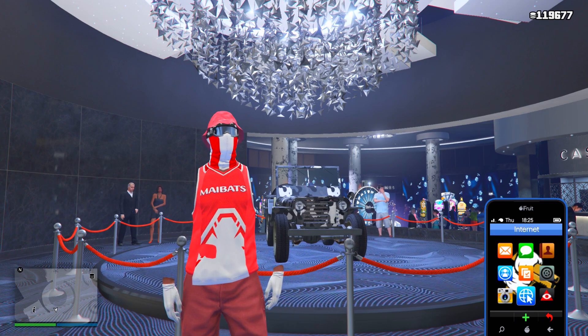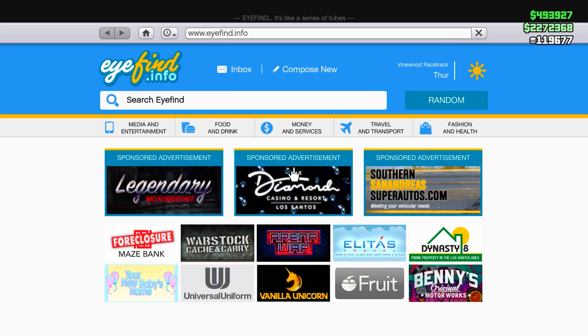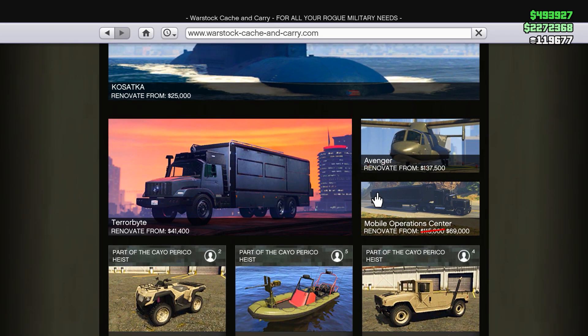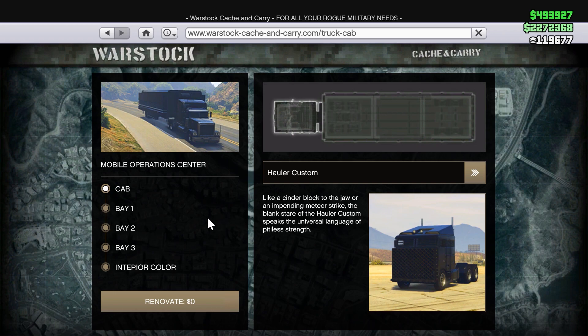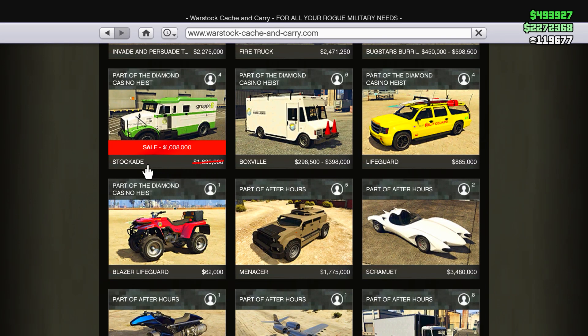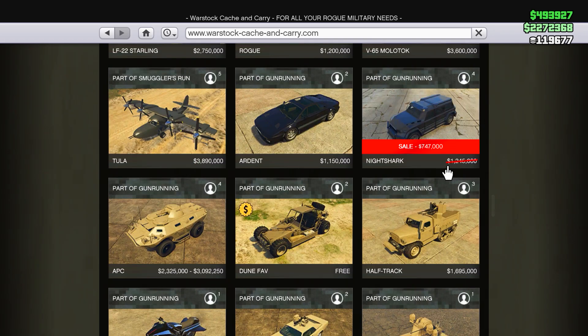Moving on to discounts — unfortunately there are no discounts for Legendary Motorsport or Southern San Andreas this week. However, on Warstock Cash and Carry we do have discounts on MOC renovations, and also discounts on the Stockade and the Night Shark.